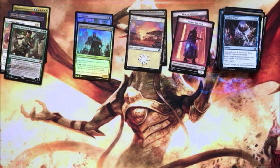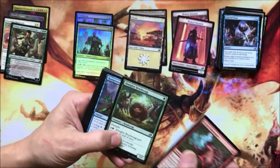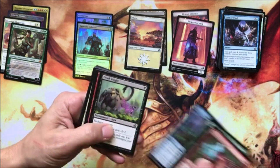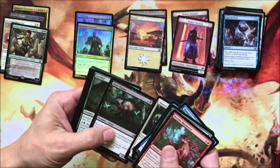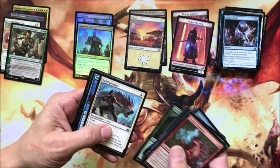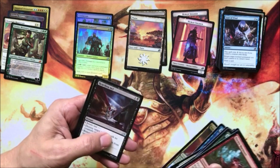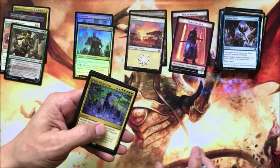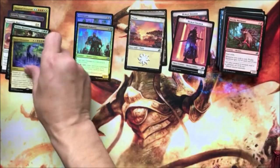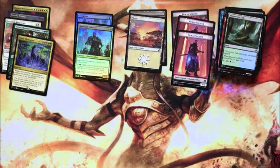Explore the Lair of the Behemoths with Vivien Reid. Almighty Brushwagg, Dead Weight, Cathartic, Wingfold Pteranodon, Maned Serval, Boot Nipper, Solid Footing, Wingspan Mentor, Lore Drakkis, Heartless Act — which is up there in the extremely valuable common and uncommon slot.